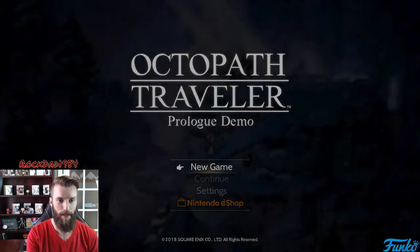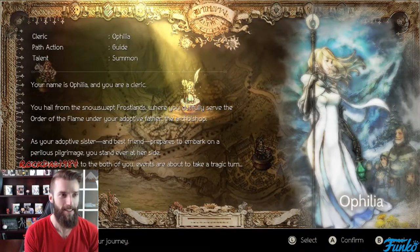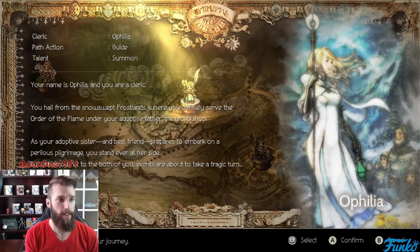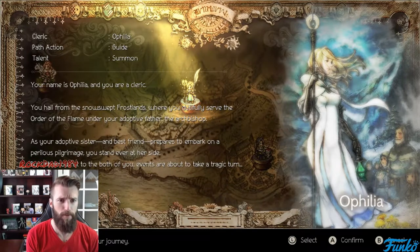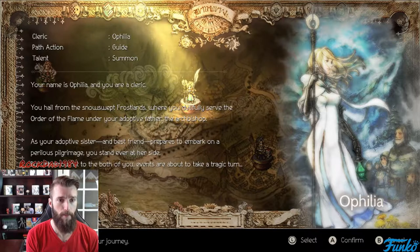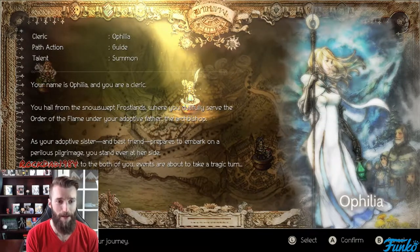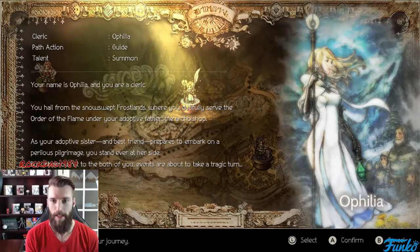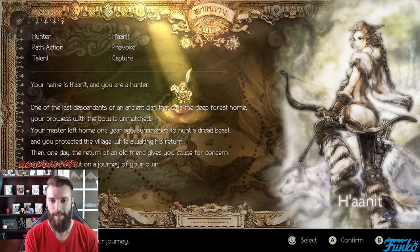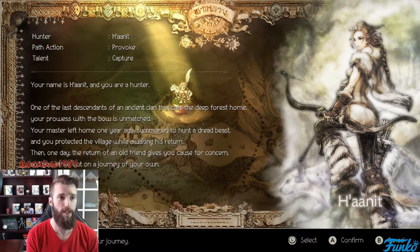Okay, new game — who are we gonna choose? We have the cleric Ophelia. Your name is Ophelia and you are a cleric; you hail from the snow-swept frostlands. She looks kind of cool — white dress, blonde hair, some type of staff. Over here is a hunter — she's got a bow and arrow, fur covering, probably from the snowy mountains. And that's exactly what she is, she's a hunter.